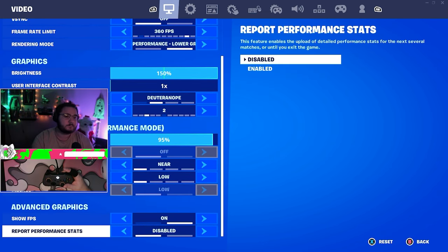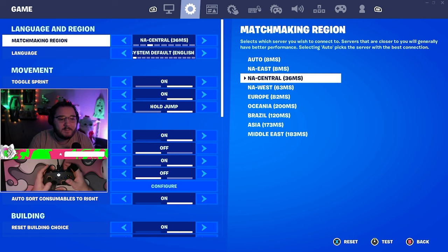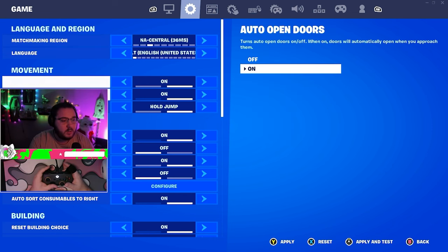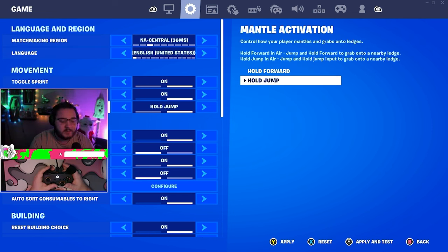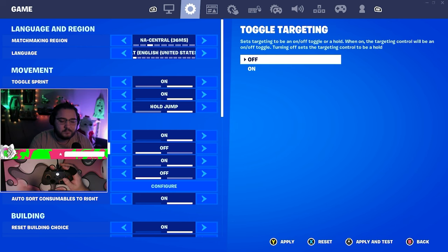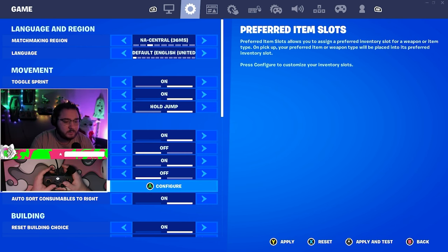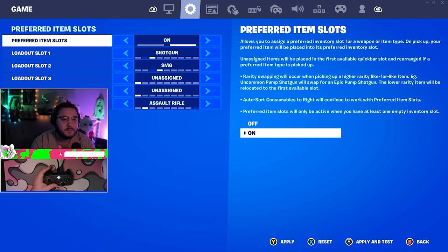My main region is East but I'm playing Central right now since it's the competitive region. Toggle sprint is on, auto open doors on, mantle activation hold, jump hold. Swap pickup is really good — it lets you hold the button to pick something up instead of spamming your inventory, which makes item management much easier. Auto pickup weapons I don't use, but some people do — it helps you win off spawn in 50/50 chest situations.